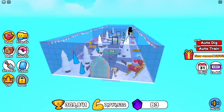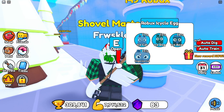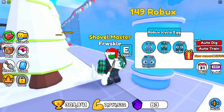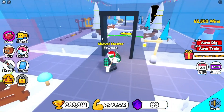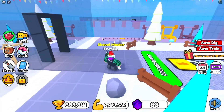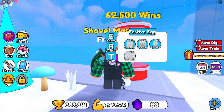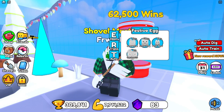We have 3 new worlds, with the first world having a Robux egg, which is pretty easy to get a huge cat from — 15% chance for 149 Robux. It's a pretty good deal. But if we go forward into the next world, we have an egg with a 1% chance of getting a huge cat for 62,000 wins.